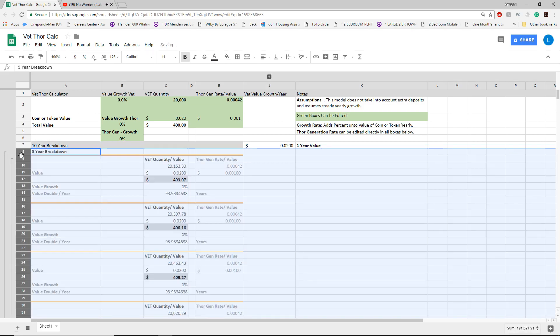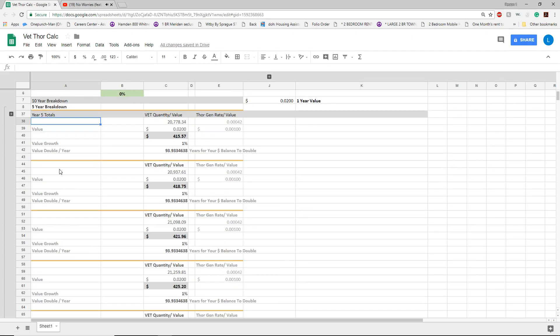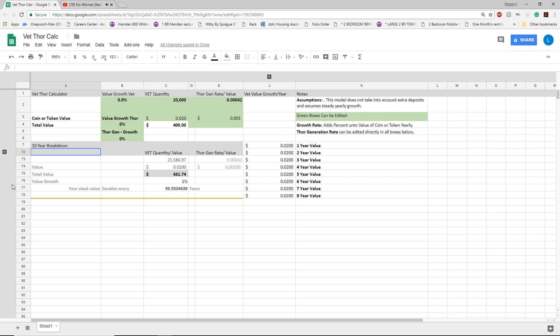If you hit expand you get the entire breakdown — the five-year breakdown plus the other five years: year one, year two, year three, year four, year five. People probably want to be able to quickly put in their variables and see where they're going to end up, and then maybe later get a little more granular. This region here lets you look at your one-year value to your value of VET — so let's say it grows to 10 cents, you can see it here rather than having to expand and find year five.